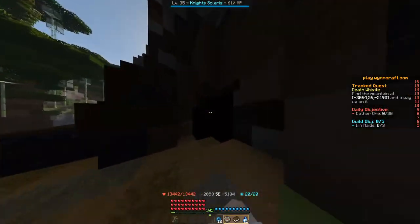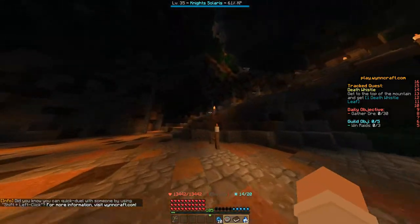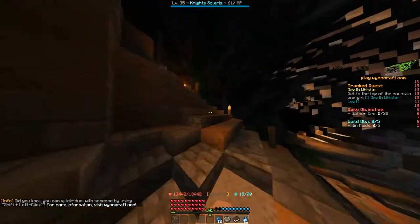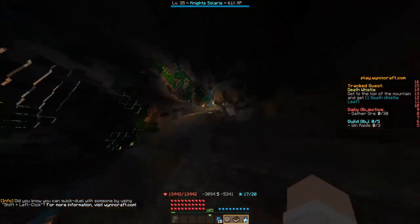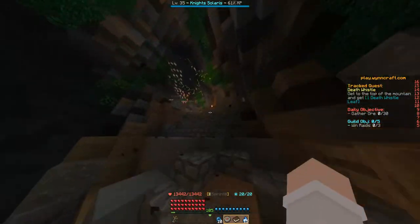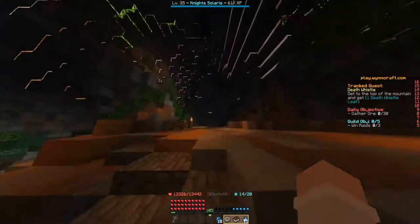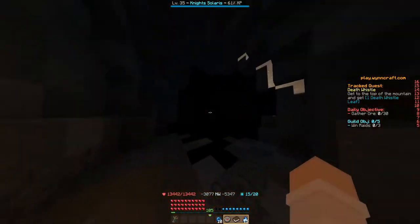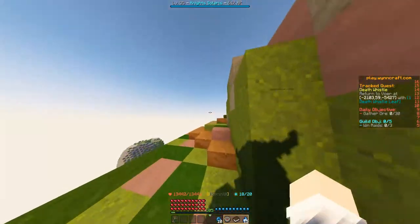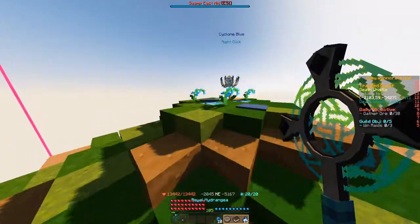We'll enter the teleport through here. Now we have to run through this cave — dodge all the falling rock. Just dodge all of them and run up the hill. There are landslides and mud, so try to dodge them to the best of your ability. Then head through the teleport at the top here.